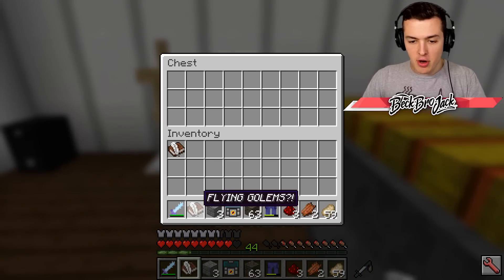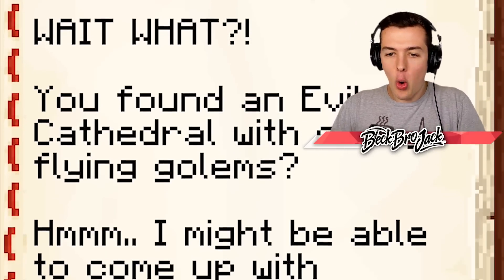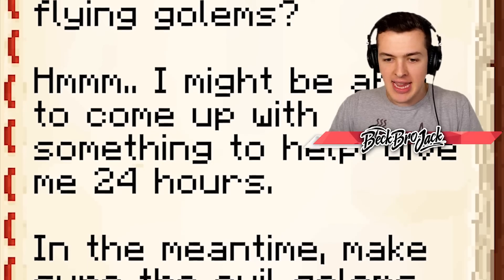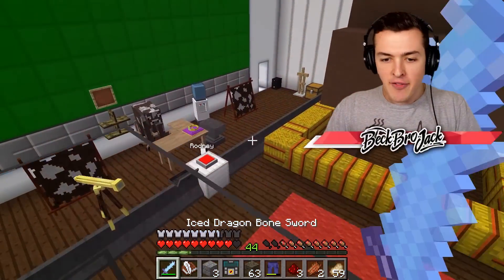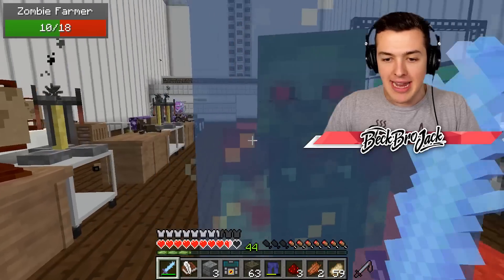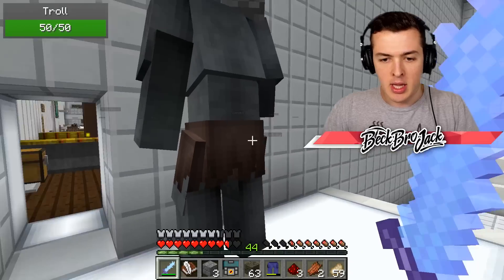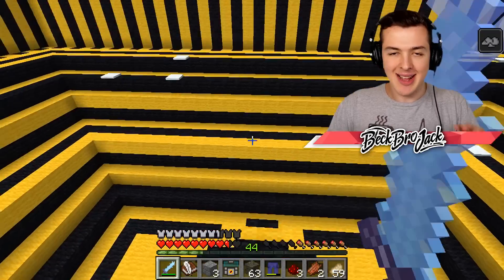Bessie said she has another book in here called Flying Golems. You found an evil cathedral with crazy flying golems. Hmm, I might be able to come up with something to help. Give me 24 hours. In the meantime, make sure the evil golems don't invade the lab. Well, it's kind of a little bit too late for that. The golems haven't found the lab yet, but whatever's going on is obviously affecting the mob spawning down here. Got to make sure to take out all the mobs so that Bessie can hopefully focus on making some sort of cure or possibly upgraded golems that can help me defeat the evil gargoyles.